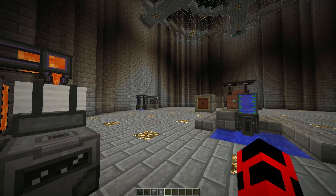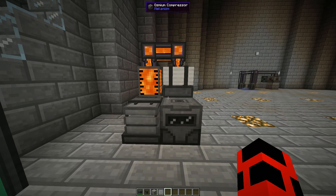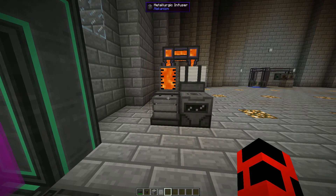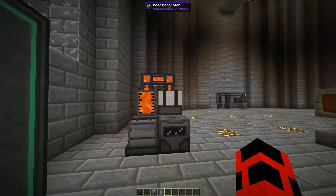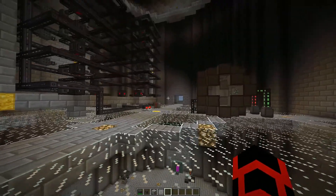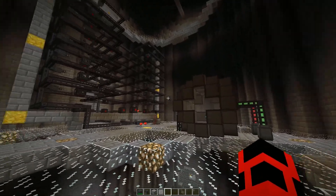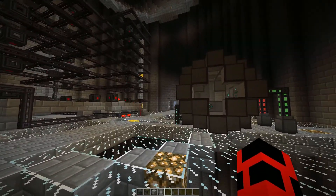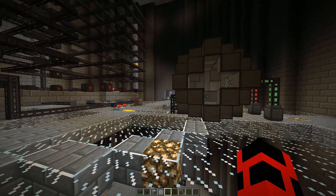This is a tutorial on how to make a fusion reactor for Mekanism in Minecraft 1.12.2. This tutorial will assume you already know how to use a metallurgic infuser and osmium compressor, as well as assume you already have some form of power generation. I will not be using anything outside of Mekanism in this tutorial. The fusion reactor can either be air-cooled or water-cooled, with the former being for raw power generation and the latter for power generation via steam turbines. I'll be covering how to make and use an air-cooled fusion reactor.